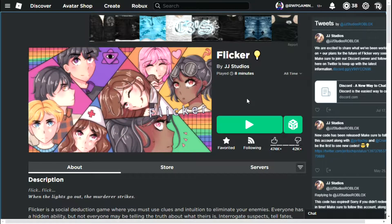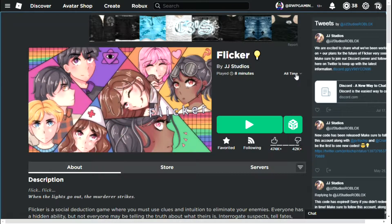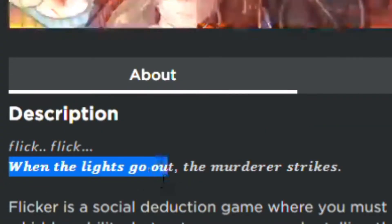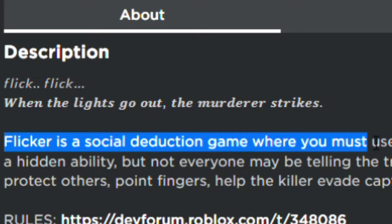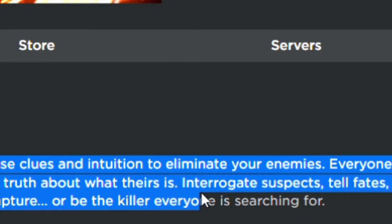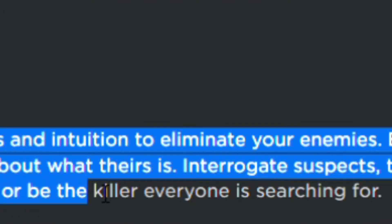Hey guys, welcome back to another video! Today I'm going to be playing Flicker. If you don't know what Flicker is, the idea of the game and how it works is simple, but all the mechanics are complicated. When the lights go out, the murderer strikes. Flicker is a social deduction game where you must use clues and intuition to eliminate your enemies. Everyone has a hidden ability, but not everyone may be telling the truth about what theirs is.